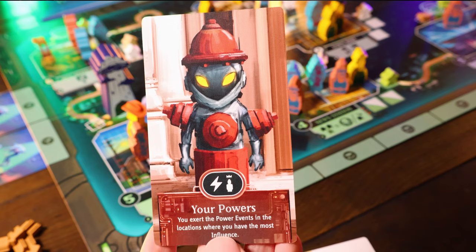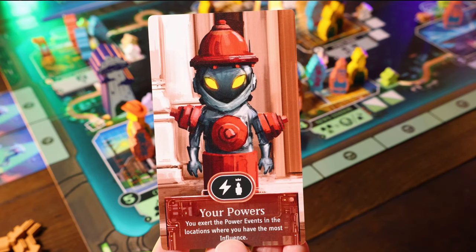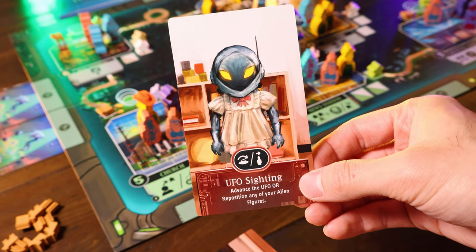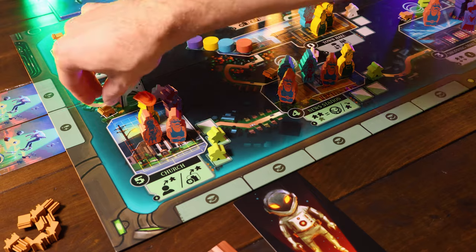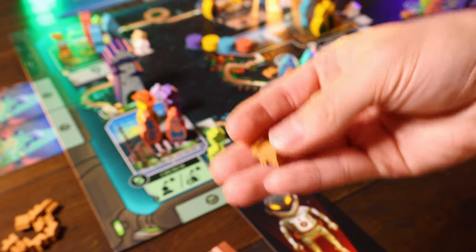The second card is Your Powers — it allows you to exert the power events at locations where you have the most influence, great if you control many locations. The last is UFO Sighting — it lets you advance the UFO or reposition any of your alien figures. These are one-use and played instead of drawing from the event deck. You gain humans from event cards, location power events, and whenever the UFO moves around the board, then trade in four different types — using a cow as wild — for societal power emblems. First to five wins.